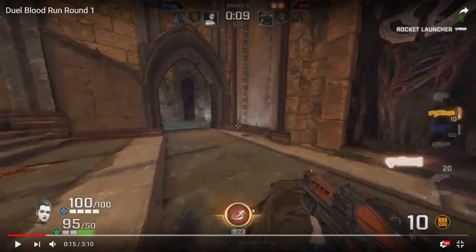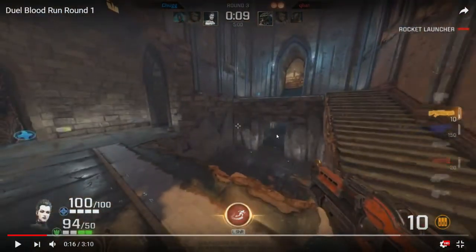I stuff up the slide, it actually runs out here. But your opponent can be here, have the rail, and look at this position and hit you with a rail shot. So it's important that you can get this as clean as you can, and hope that your opponent is a little bit slower, so that you can get past the angle before they can get in position.